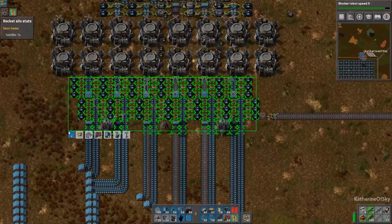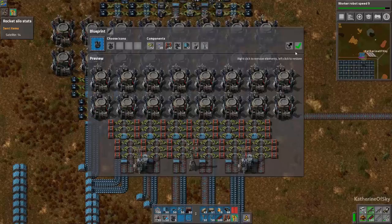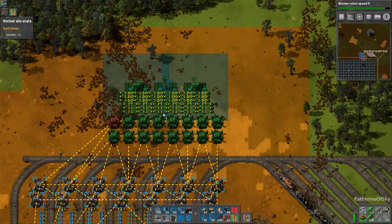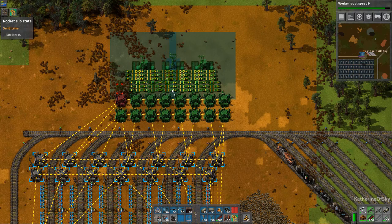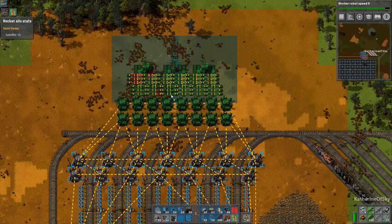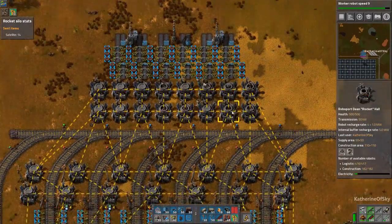Let's grab this stuff here and we can grab these guys as well — in fact, grab the whole lot including all of these roboports. This represents two, four, six, eight, ten, twelve furnace columns of produce. I think that's probably enough for now. I'm going to center this on our train stations like here — and it's okay if all this is connected, that's perfect, that's what we want.